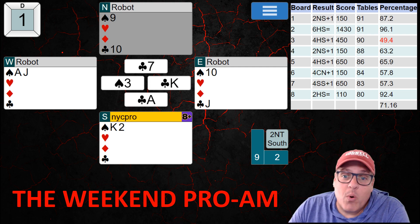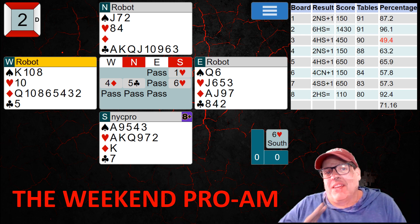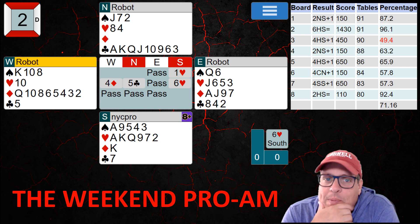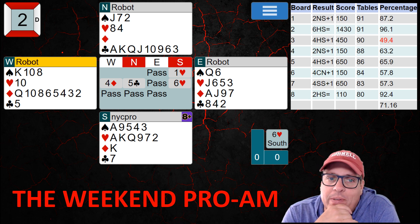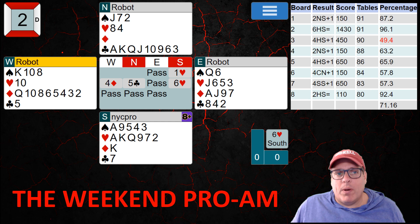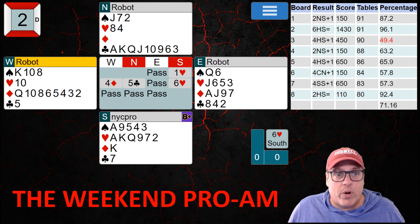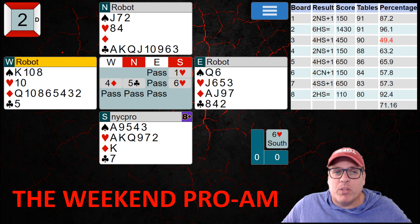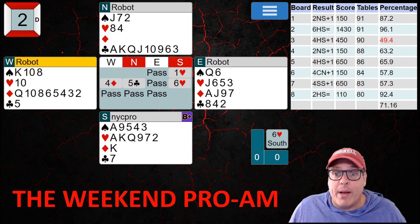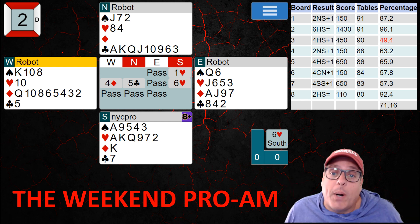Let's take a look at the most exciting board of the set, board number two. I have to say I got very lucky here — exceptionally lucky. The auction is just bizarre, and these don't happen too frequently. We open one heart with this nice solid heart suit, and it goes four diamonds on our left. One thing you should know about the robots is they're usually very disciplined with their preempts. This is one of the more undisciplined ones I've seen, but they're not vulnerable and they have an eight-card suit.